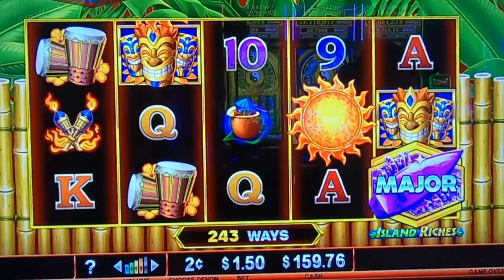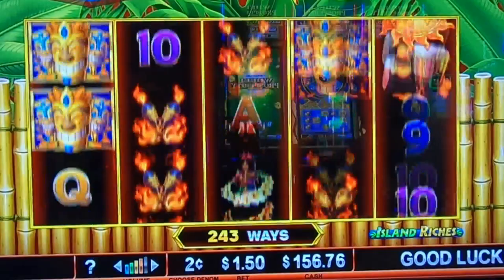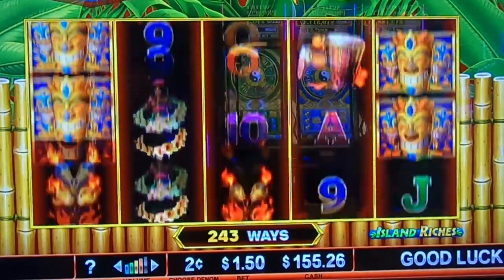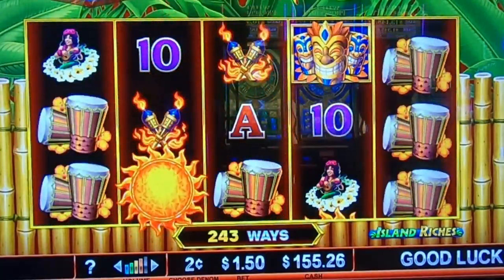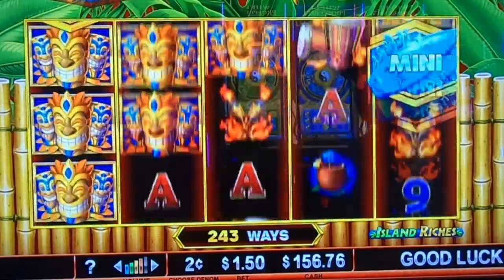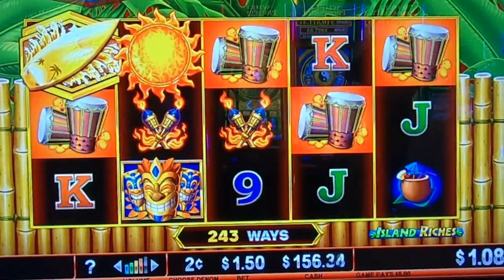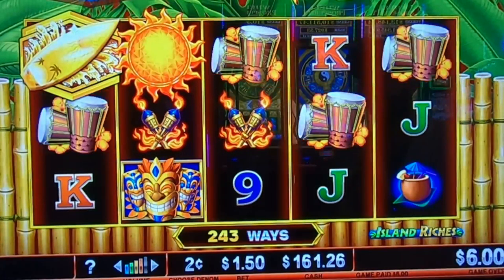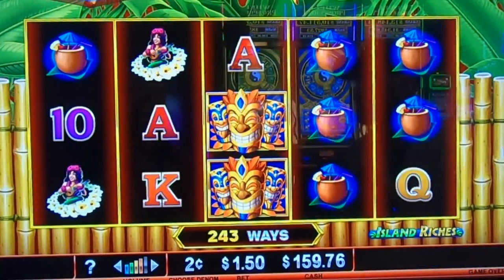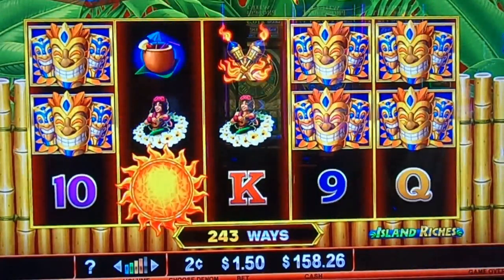Another major one. Since the blue mini is only six away, it's probably going to start giving us a lot of the others to build those up before it gives us any blue mini. That sun is wild. I wonder if that volcano is like the blue coin — the blue gem — except we can't see the number on it.